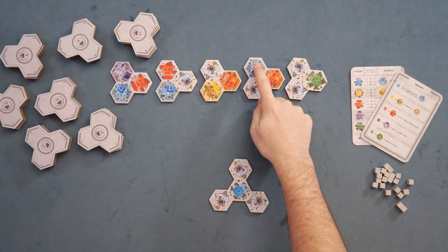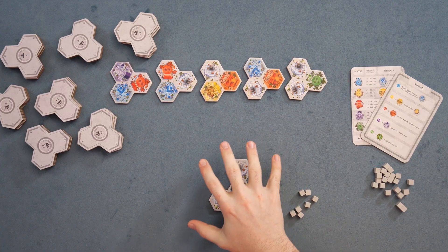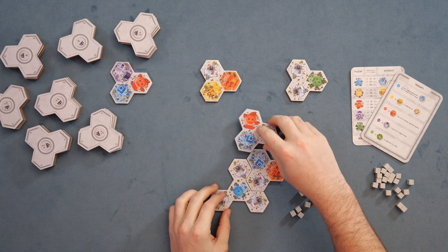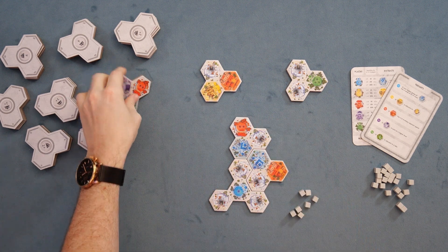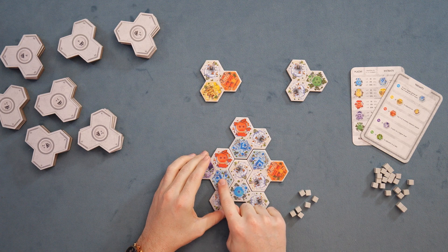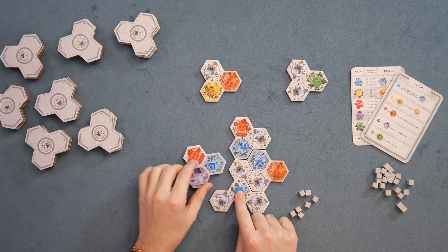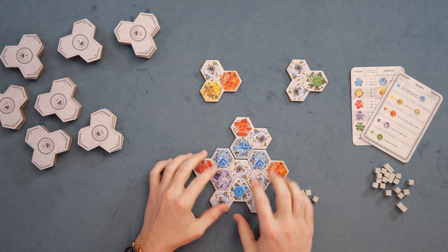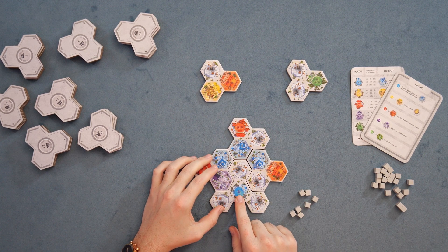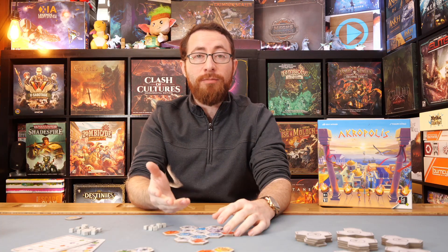Going through these one at a time: blue districts in your area are going to score for your single largest blue area. Each blue is worth one, and each one contributes towards your largest area. For example, in this situation, this would be a two-point blue area because this one would be ignored since it's not part of my largest, versus this which would be a three-point blue area. You're going to multiply that blue area by the number of blue stars you have — that will be your score for blue.